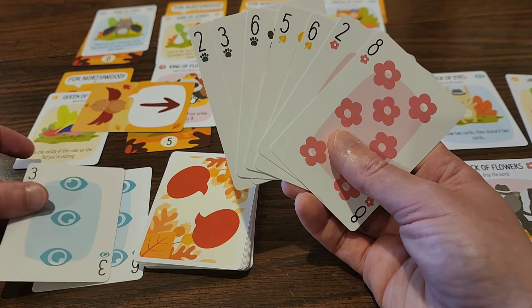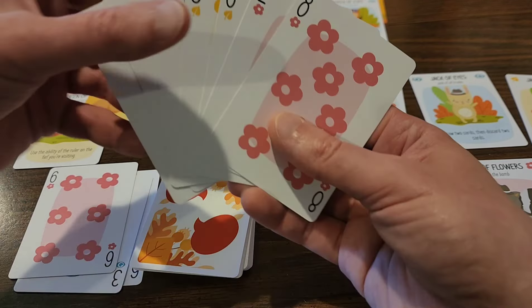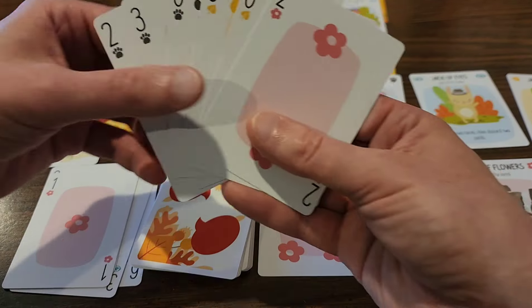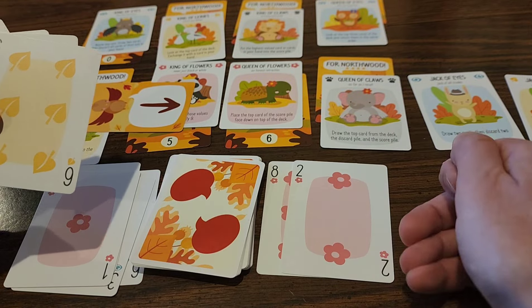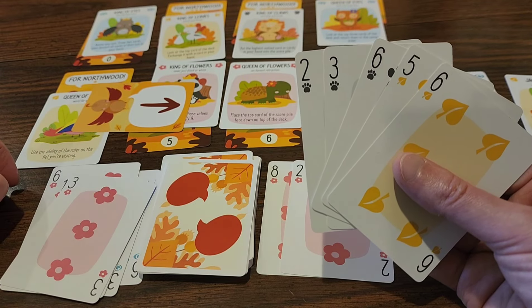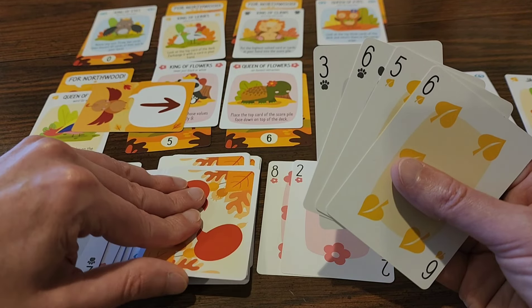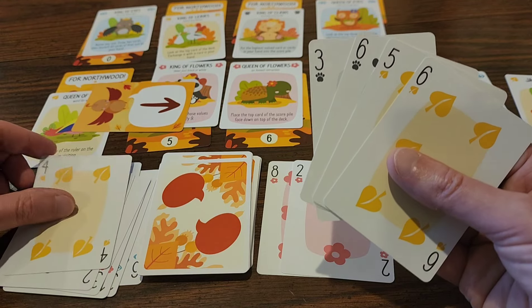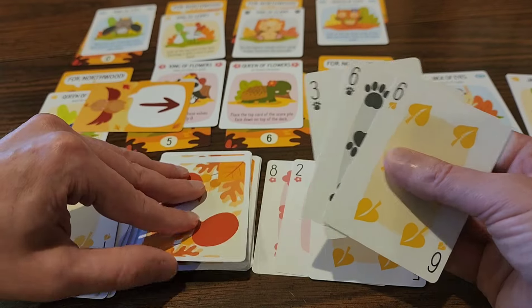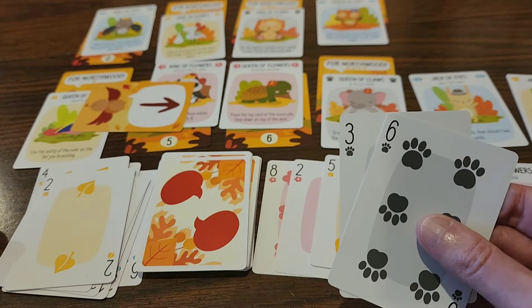First card: three loses to the six — nope. The eight beats the six — good. The two beats the one, so I just need three more. Oh, that's a trump — I'm going to discard one of my lower cards, get rid of the two. Five beats the four — that's good. Just need two more. Six beats the two — nice, I just need one more. This might happen.